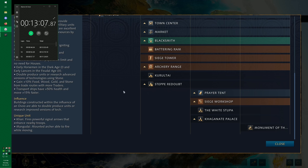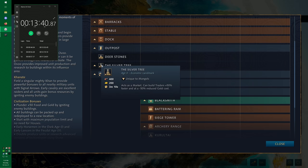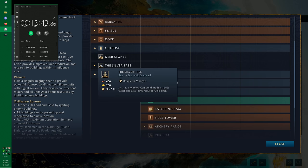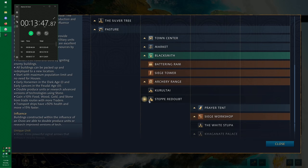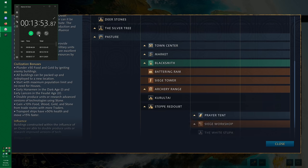Next is the Steppe Redoubt, probably one of the best Mongol landmarks. It acts as a Ovoo, and gold dropped off at this landmark is increased by 50%. That's not taking 50% from the gold mine — it's giving you an extra 50% out of thin air. You mine 10 gold, you get 15 gold. It essentially gives you 50% extra gold for the rest of the game. Keep in mind, you don't want to stack this with the Silver Tree — if you're going Silver Tree, your gold already comes from traders. Only use Steppe Redoubt if you're going Deer Stones.